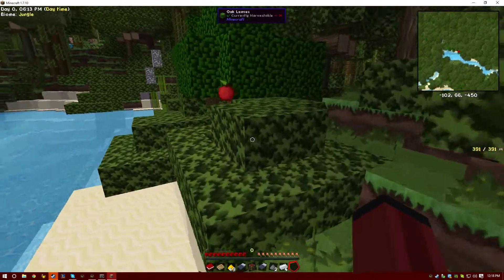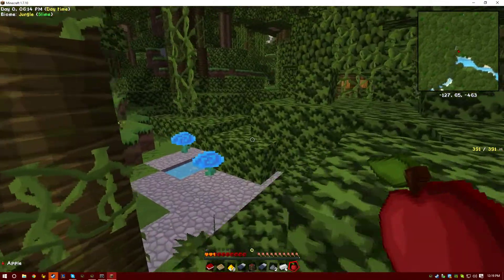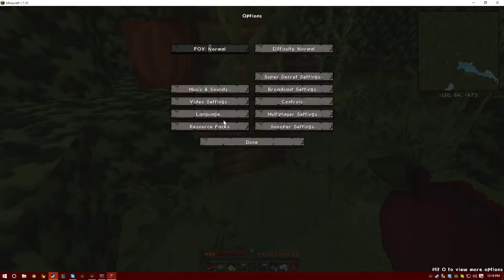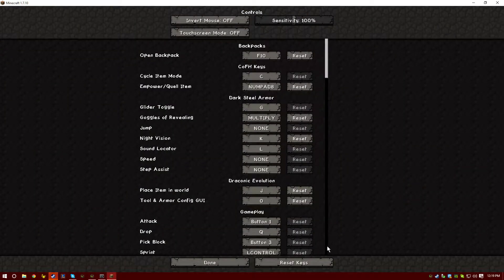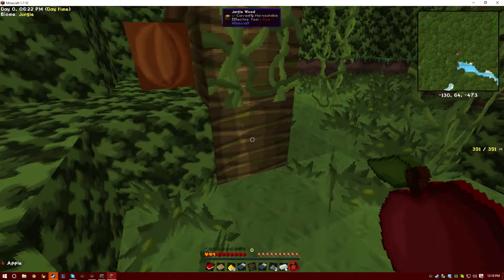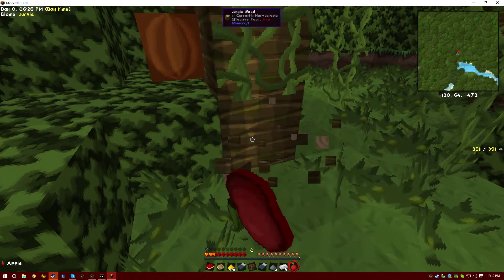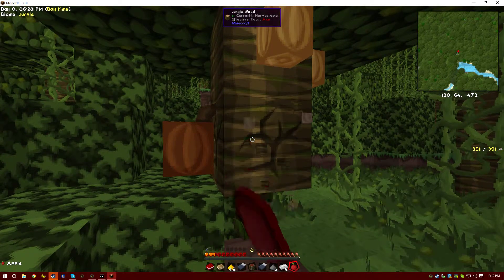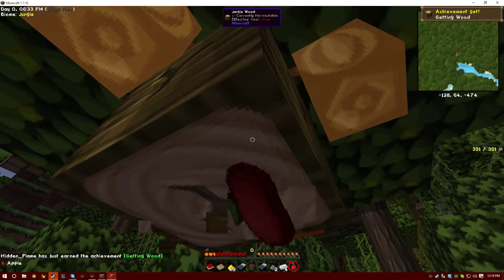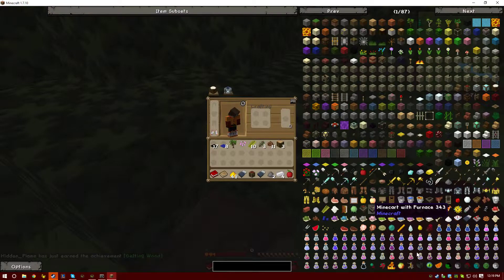Oh yeah, put those on. Yeah, I will start it in here — here seems to be a good spot. Do we have vein miner? Options... controls... Tinkers, vein miner. Alright, this will make things so much easier. It's lagging on me, or I just can't chop down jungle trees. Hang tight, gotta get rid of this — maybe that'll help clean it up a little. I'm holding V — why are you not working?